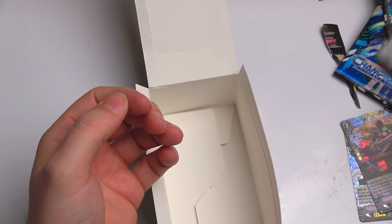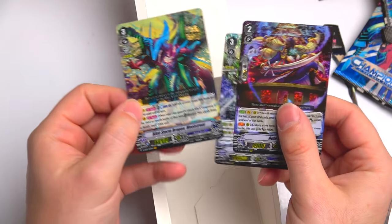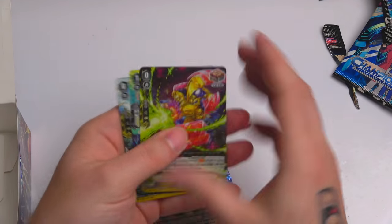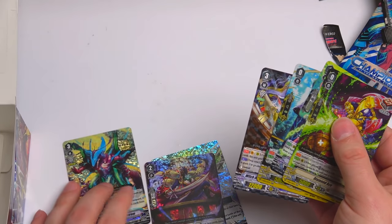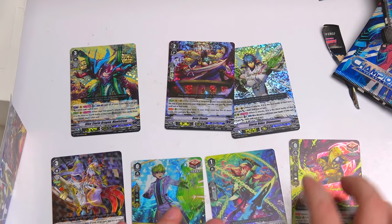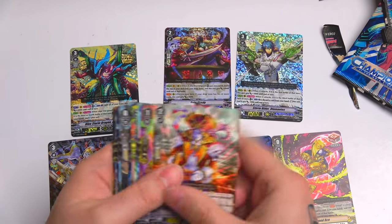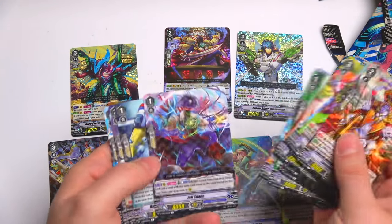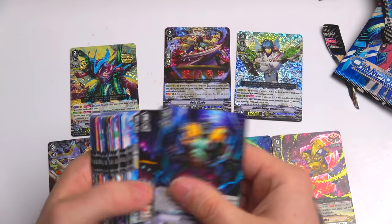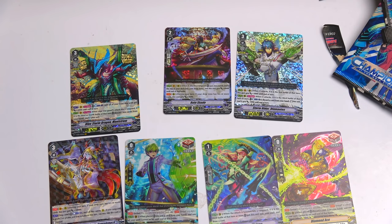So let me show you what you actually get in each box. In each box you get one VR, two triple rares, and then four double rares. That's basically what you get in one box. Rares and commons aren't really important to be super honest - those cards aren't really worth anything, maybe like 50p or 20p depending which ones they are, and that's if you can even sell them. The main thing is one VR, two triple rares, and four double rares.